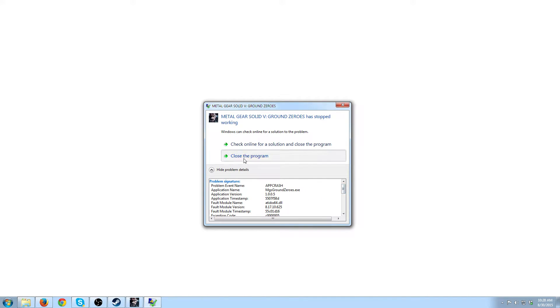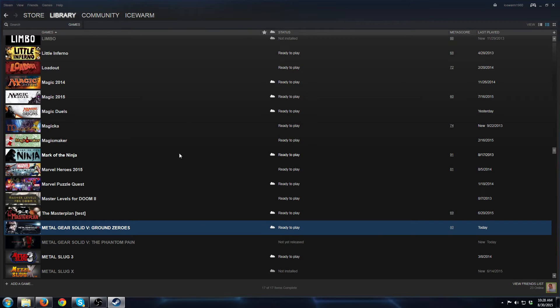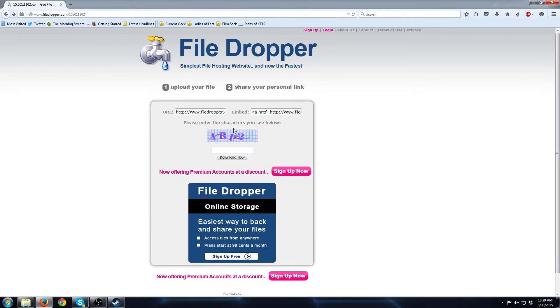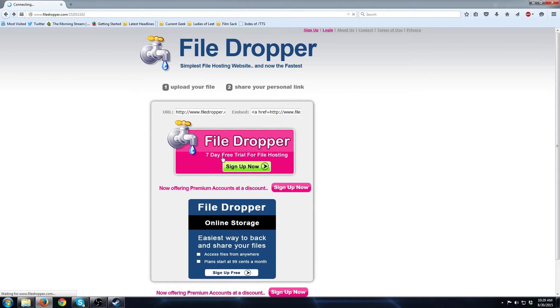I'm going to show you how to fix this. You're going to want to come to this website right here — there'll be a link in the description. You're going to download this file and just type in the captcha here and download it.